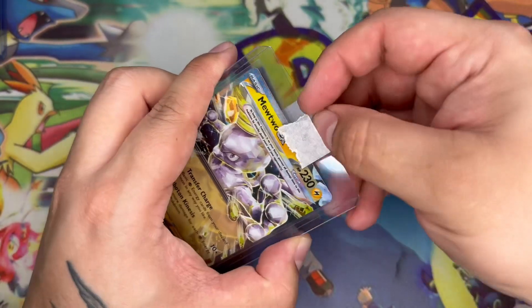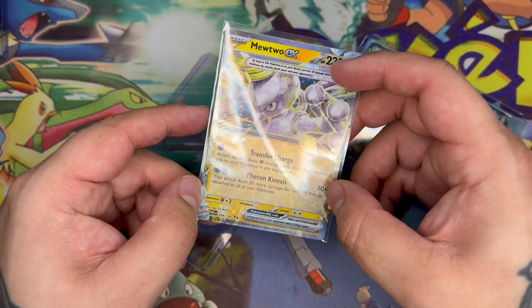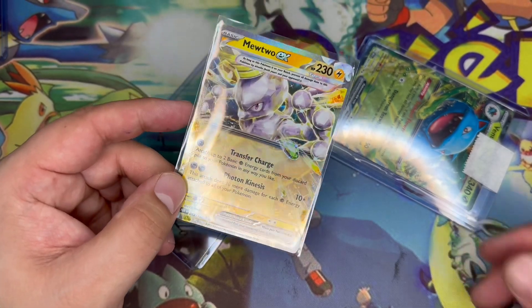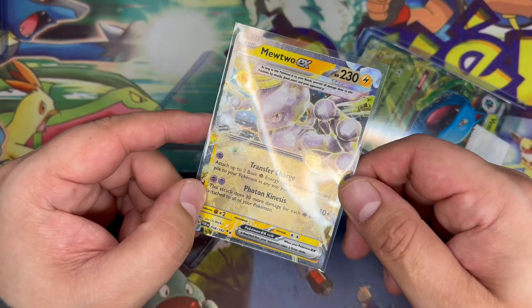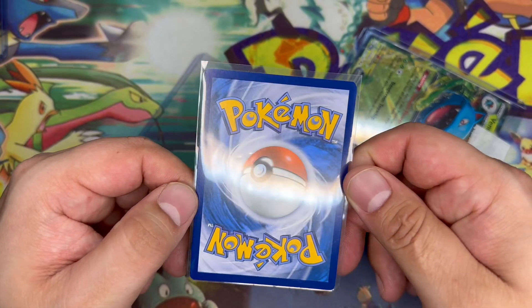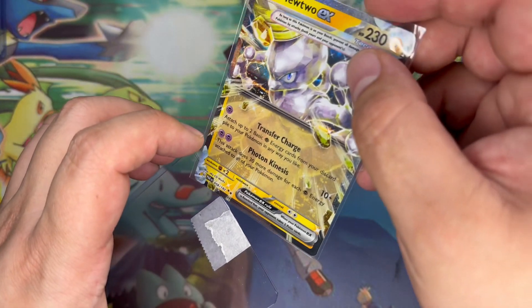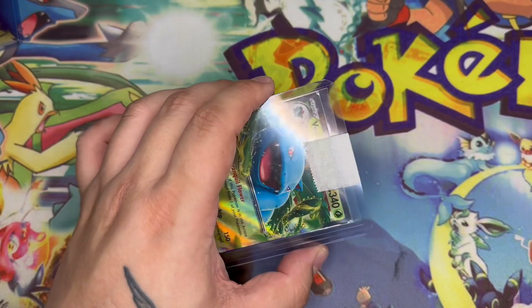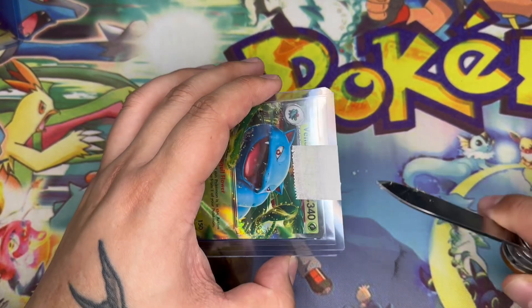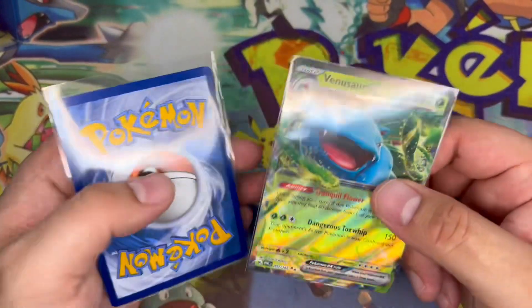Mewtwo, I should say, because I really like Photokinesis. I used to run a Mewtwo deck just for fun back in the day — it was pretty good. At one point it was meta for like one rotation; it wasn't the top ranked deck but this was like 2017. Really nice condition as well — Mewtwo is one of my favourite Pokemon. And then my Venusaurs — I've already got two. I might only run three because I've been playing it with four and I end up with way too many in my hand.